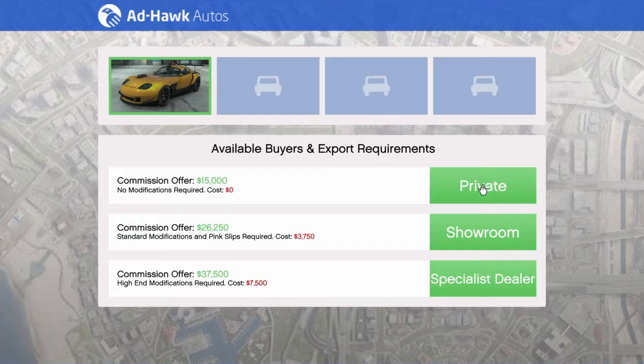Once you have your car, if you have completely no money to modify it, doing full modification costs about 7,500 — just for this car. It depends on the range: standard range is about 7,500, medium range you have to pay 20 grand. If you have no money, do private dealer and get 15 grand. If you have enough for specialist but don't want to spend it, do showroom dealer — standard modifications only, basically a respray.